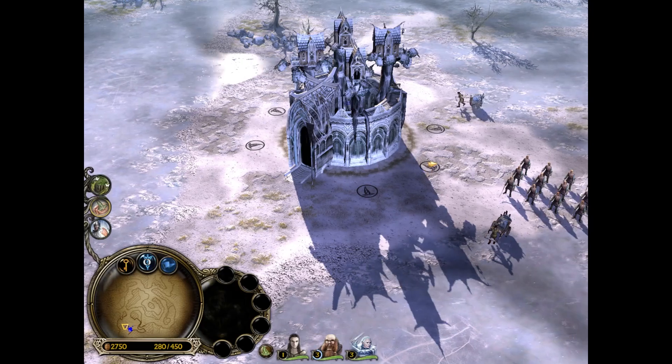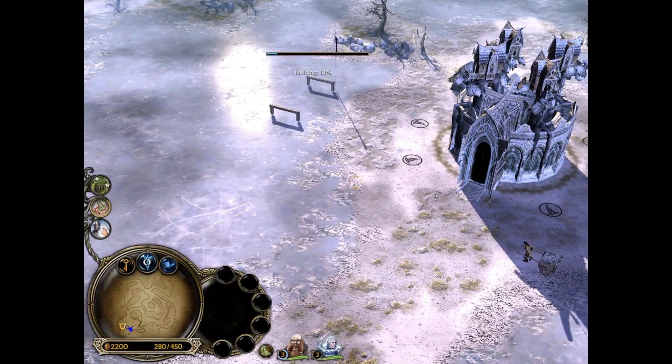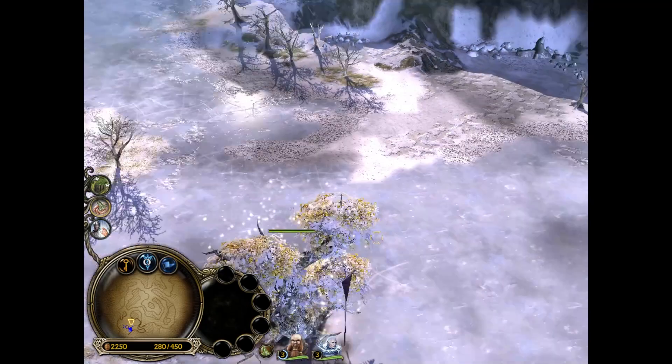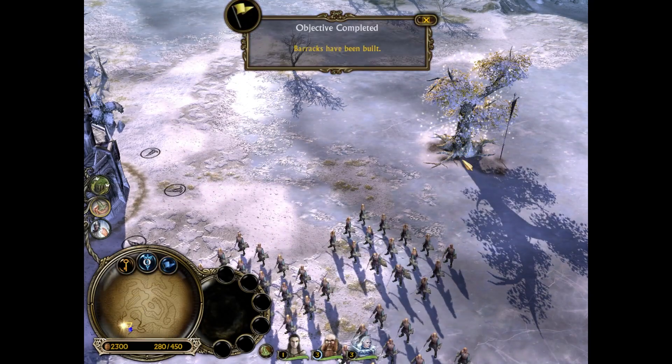We're going to build an Elven Barracks now. And on top of that, we're going to build a Green Pasture, which trains Cavalry. Now, if you notice, the building system is a lot different in this game where you can build anywhere you want, as long as it doesn't overlap - for example, you can't build a Barracks on top of a Maloran Tree.